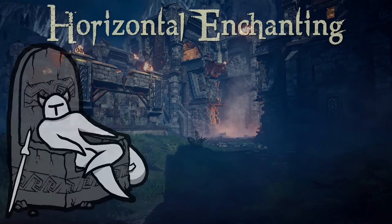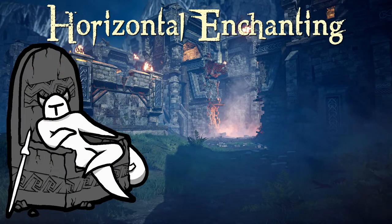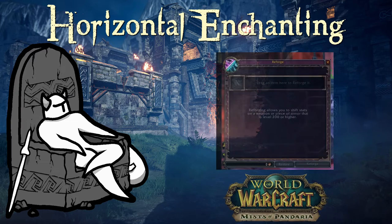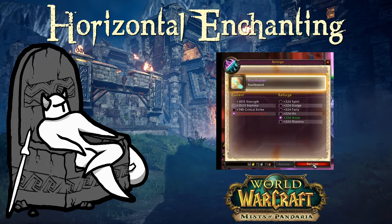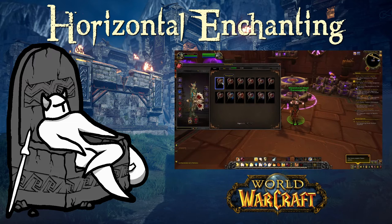Let's move on to the horizontal enchanting system now. They describe horizontal enchanting to be a form of stat rearrangement on your gear, allowing you to sacrifice some physical damage on your sword and change it to fire damage for increased effectiveness against foes weak to fire. This sounds a lot like the reforging system we saw in World of Warcraft's Mists of Pandaria, where, for a small price, you are able to sacrifice some of one secondary stat to gain an equal amount in another stat of your choice. This wasn't increasing the gear's power in any way, just rearranging the stats to suit your build. Another horizontal path we can explore is the way an enchanted item can look, adding particle effects for some sweet cosmetic satisfaction.